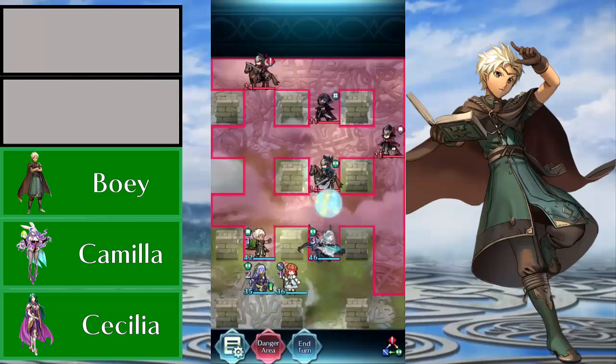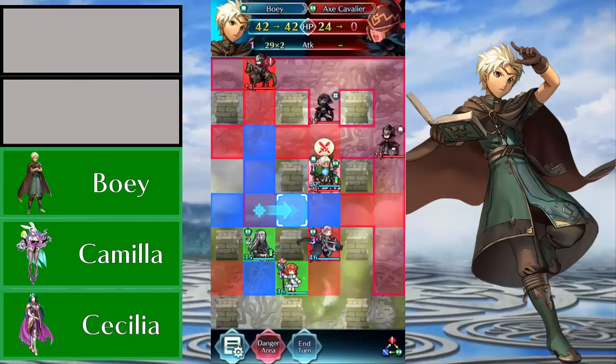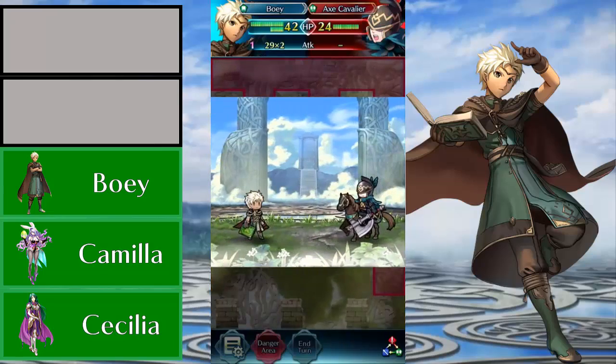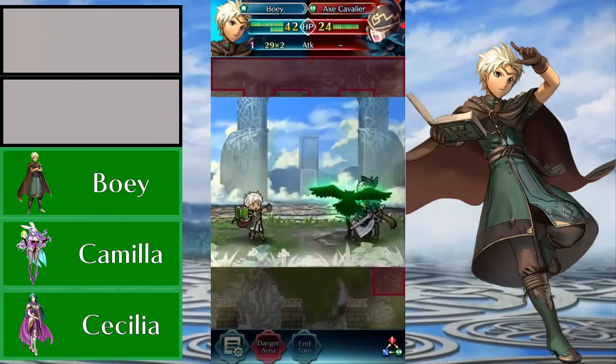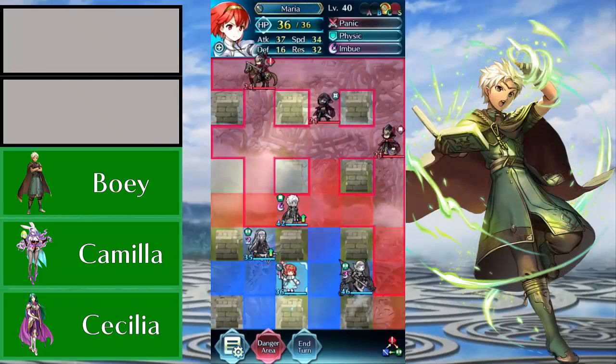There aren't that many green mages that actually have good physical defense or are just bulky in the physical department. Using Boey as this ultimate wall is so much fun and it's such a nice niche for green mages — that's why I feel Boey deserves the number 3 spot in this week's top 5.